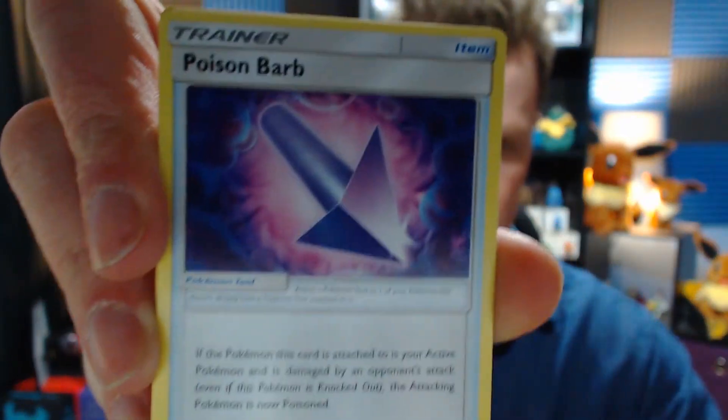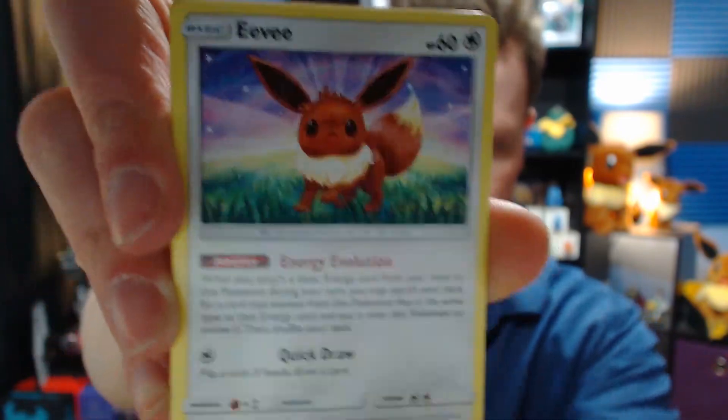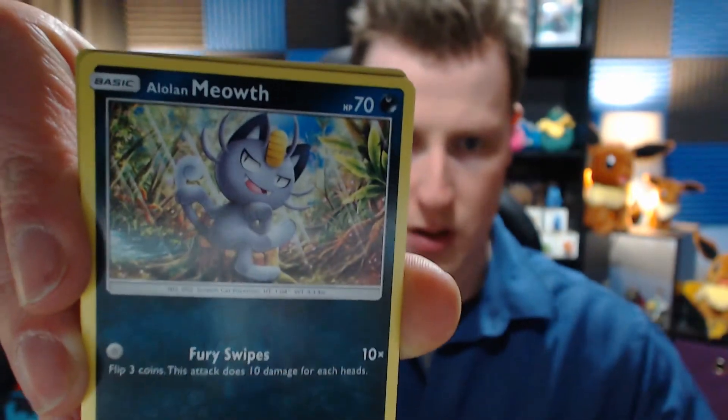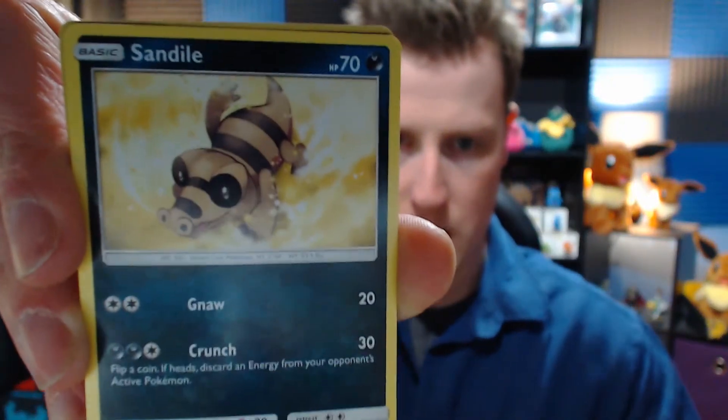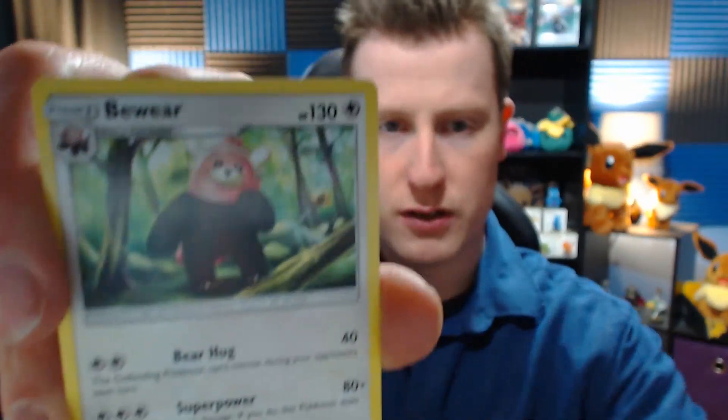We got a Torracat, Poison Barb, Psyduck, Eevee, Pikipek, Alolan Meowth, Sandile, a full reverse foil rainbow energy, and a Bewear. Nothing good yet and we only have one more pack.